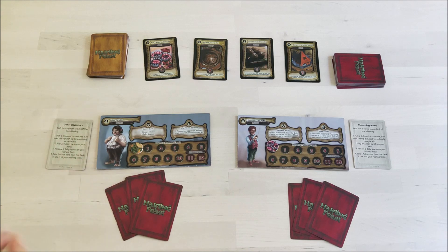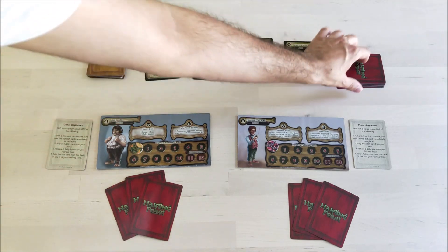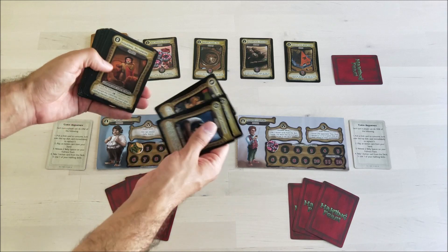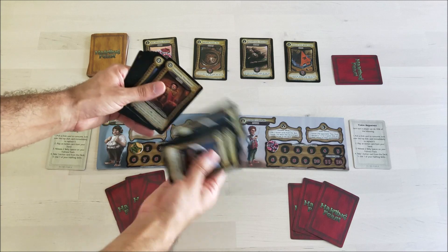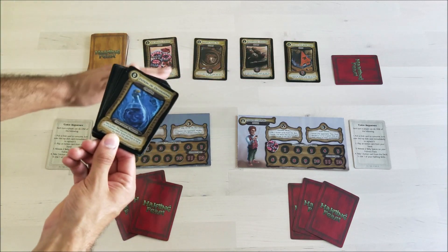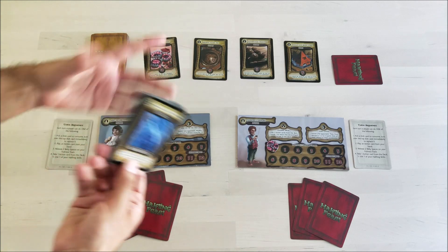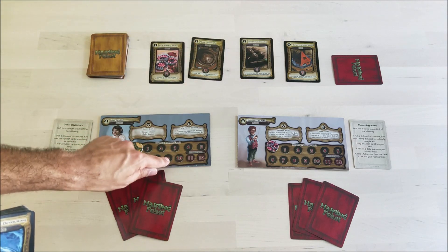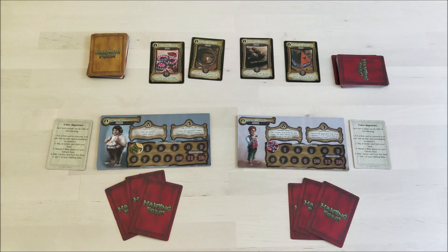There are ways we can change how full we are or how full the dishes will make us, and that's when the special cards come in. We have cheating cards, condiments, special cards, and action cards which allow us to do certain things. For example, Potion of Devouring allows us to take any visible dish but not move our fullness track at all. So I could take Mighty Game Pie, worth nine points, and it comes completely free.